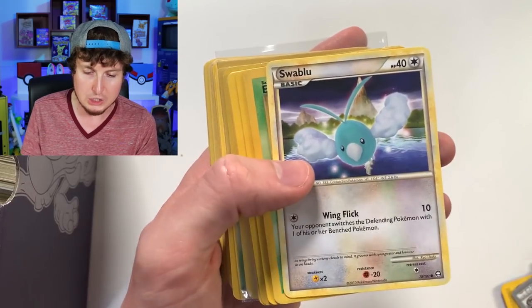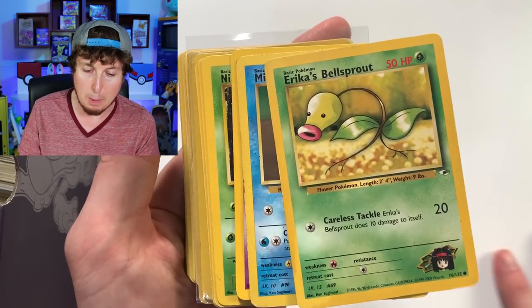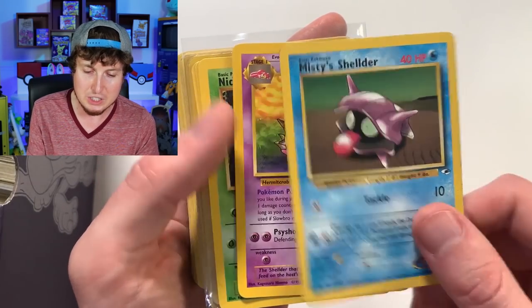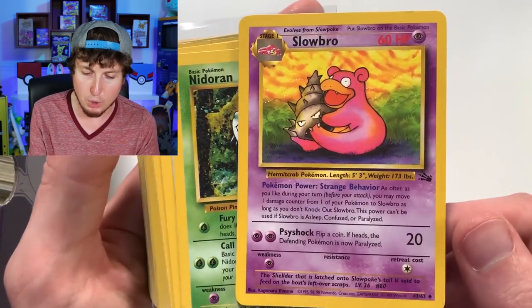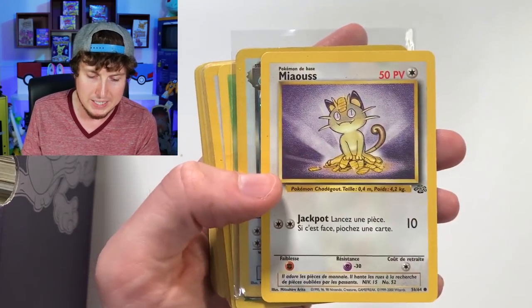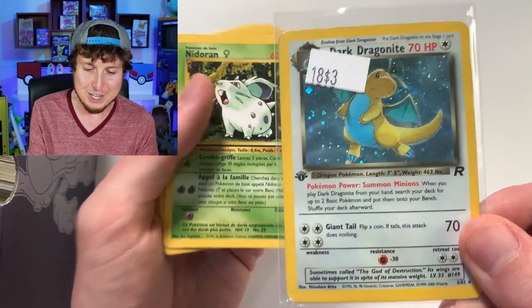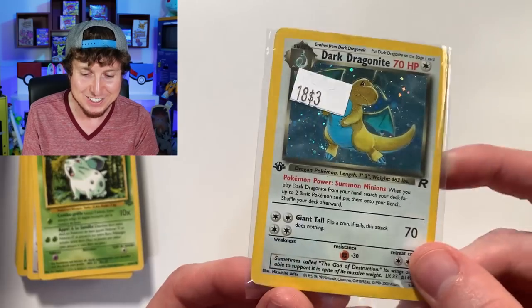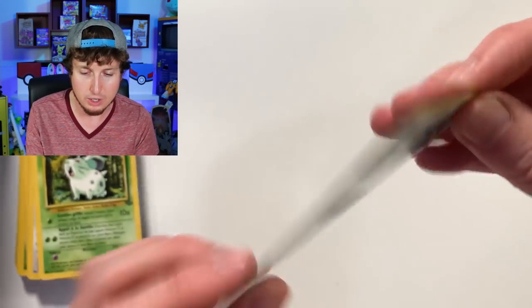Swablu, Erika's Bellsprout. Now we're getting to some gem stuff. Misty's Shelter, Slowbro from Fossil, Nidoran from Jungle — we got more Jungle right there — Mankey. Dark Dragonite, breaking family! Take a look at this right here. Dark Dragonite, and there's actually more cards in here. Is it another Dark Dragonite?